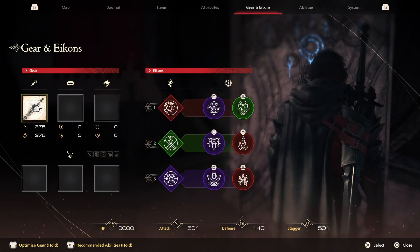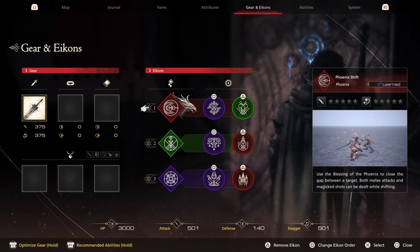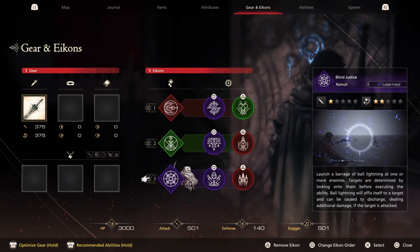In order to make this build work you'll need Phoenix, Kuruta, and Ramu equipped, and preferably in this order so it's easier for you to execute.